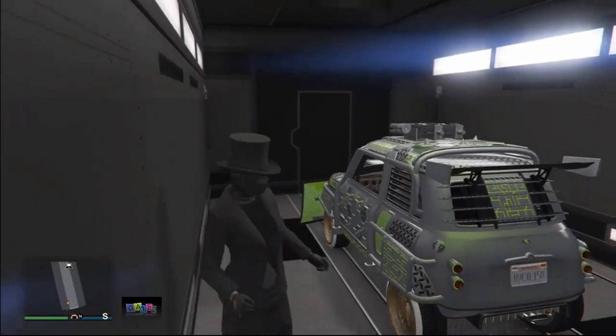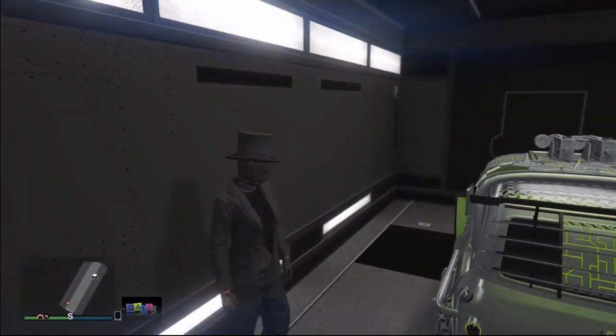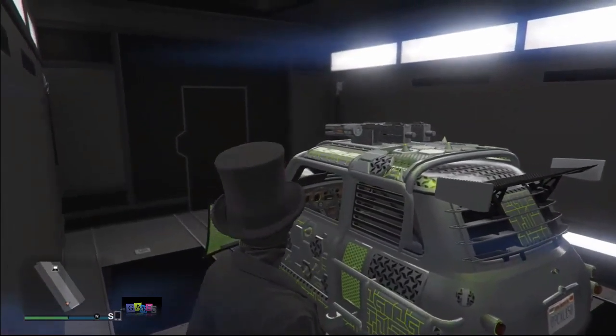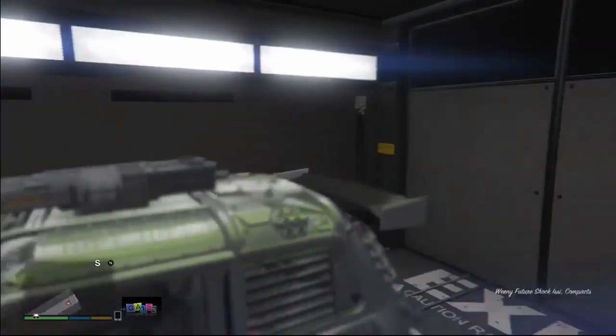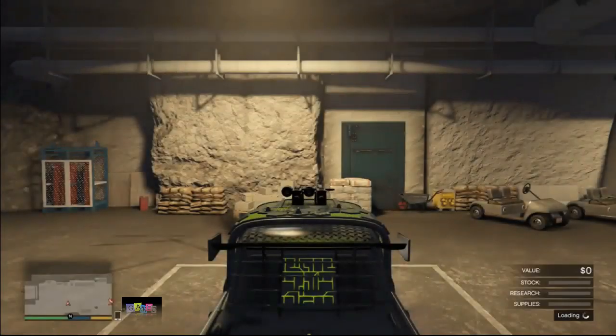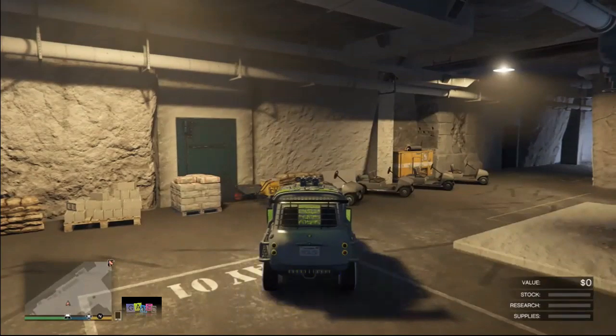To rinse and repeat, drive the car out of your mobile operation center, leave the car in your bunker, then go back to your nightclub. It is much faster if you teleport your character. If you don't know how to teleport, I'll leave a video at the end — it's a top 10 video but you'll be able to find this glitch in there as well.